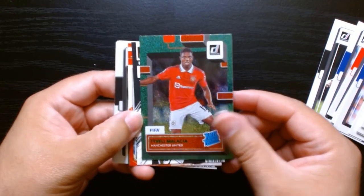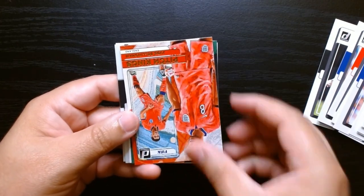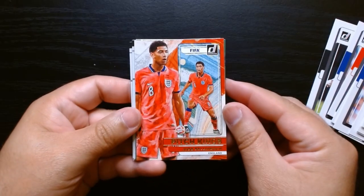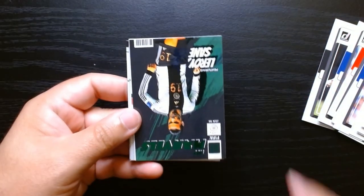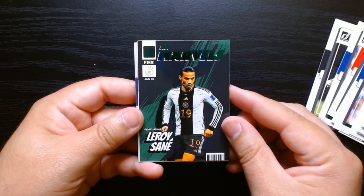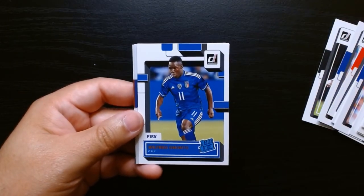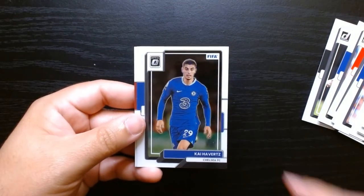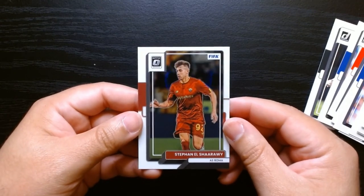Tyrell Malacia. Rodrigo on the Net Marvels. Pitch Kings of Jude Bellingham, who has done Real — he's in the running for the Ballon d'Or this year. Leroy Sané. Rated rookies — Nunez, Nonto. And these are our optics. Nothing of note on the optics.